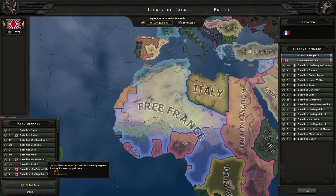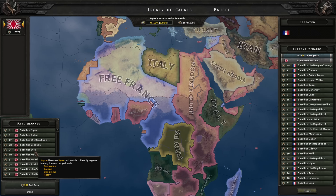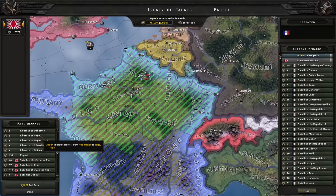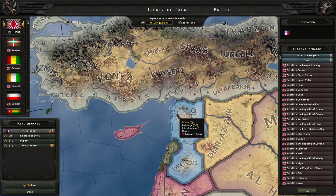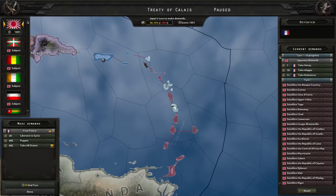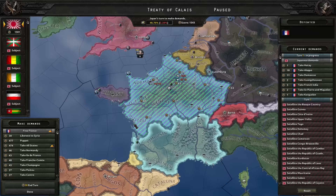Let's start with the cheaper ones so I don't satellite a bigger country that encapsulates a smaller country I haven't satellited yet. I could liberate Syria — actually, did I release Syria and Lebanon? Apparently not. I can release Syria as a puppet later. There are states that normally belong to France outside of mainland France, so I'm going to take them all — we have more reach around the world. I'll leave mainland France to France itself and puppet them with what's left. Proper Puppet Master Japan.